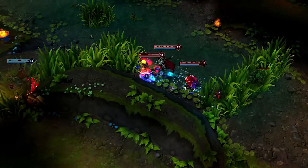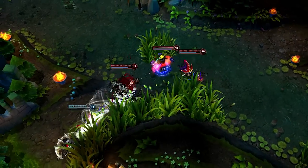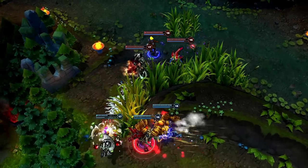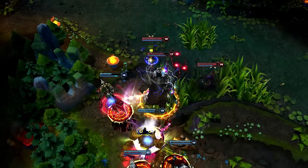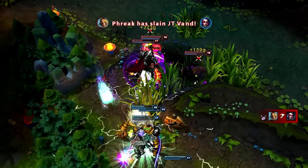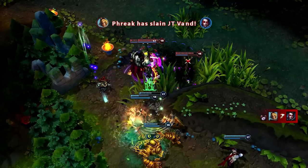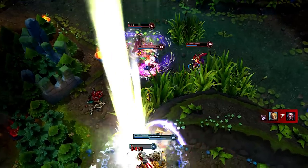We attempt to chase down onto Vayne, but notice Renekton coming in from the side. I pull back and switch to Renekton, which keeps me safe from the rest of the enemy team underneath me. I maintain a safe position as Renekton runs, while Vayne makes the mistake of running too far toward the fight. As a result, Vayne drops immediately while I'm still able to attack. I constantly fire off my skills and toss Ignite onto Renekton as he runs away.